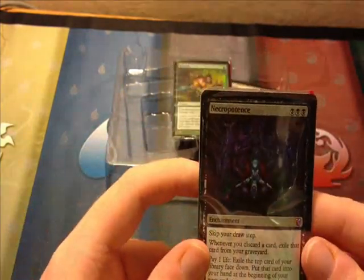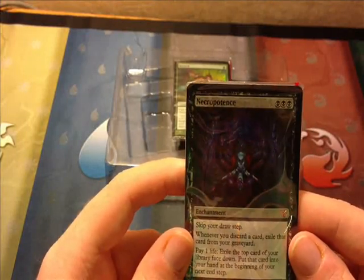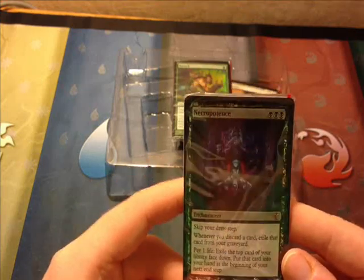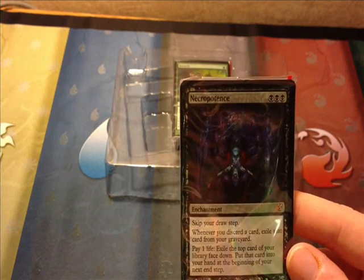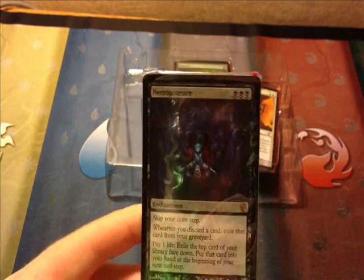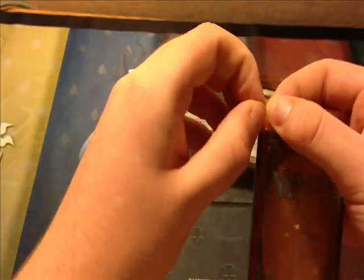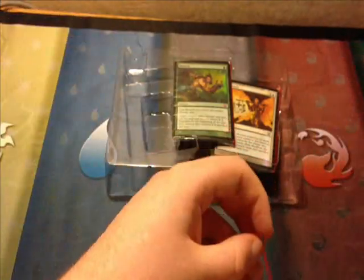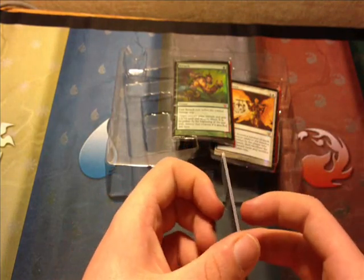Let me begin with Necropotence, which was originally printed in Ice Age and then the 5th Edition Core. In October 2007 it was restricted in Vintage. April 2001 it was banned in Extended. And September 2004 it was banned in Legacy. I believe this means you can only use one in Vintage, and I think it may also be applicable that you can use it in Commander. You'll have to probably look up the rulings and banned lists for some of these.